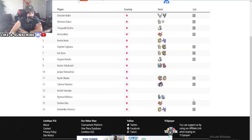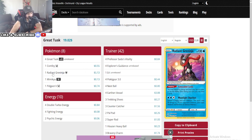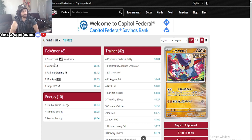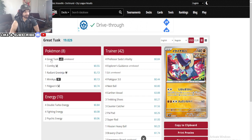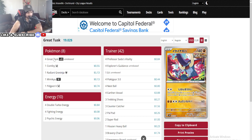Moving on — we don't have the radar on Future Box, but it did perform really well. We're not sure what number 13 was, but we're really excited about number 12: a Great Tusk deck. For Great Tusk — this is a mill deck. One Comfey, Radiant Greninja, Mimikyu, and PJ. Looks like there's a little bit of stall. What you're doing is trying to set up your Great Tusk while stalling out the opponent a little bit to reduce his deck as much as possible. Then you go and mill four cards every single turn.